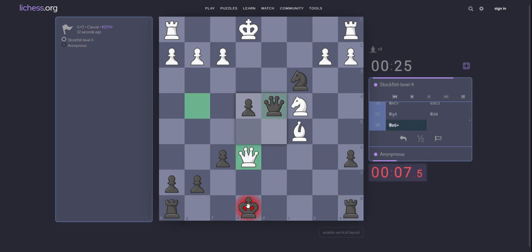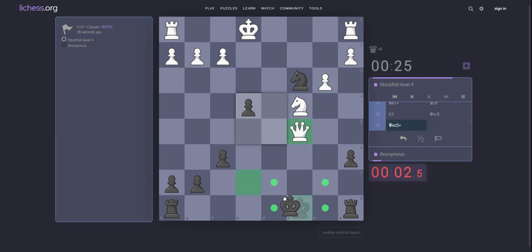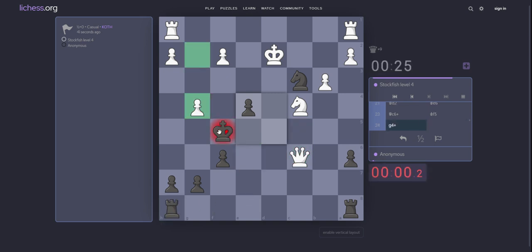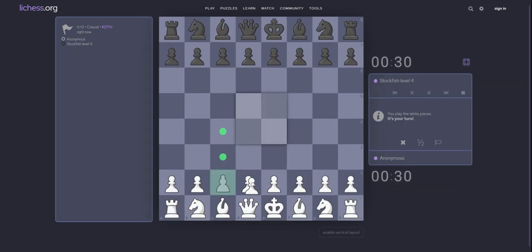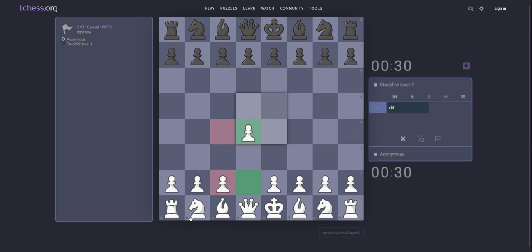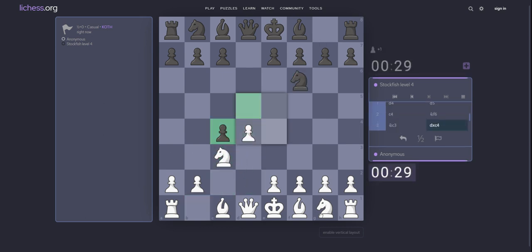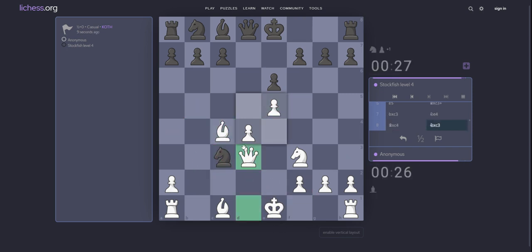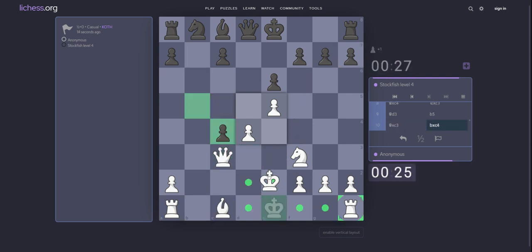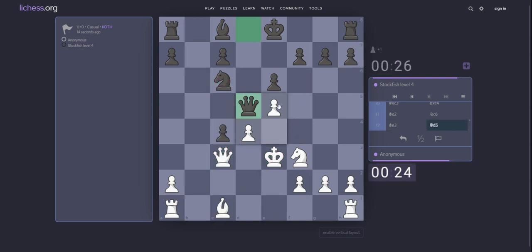Knight takes c3. Queen e7. Queen takes c5. Queen takes c5. g4. d5. d5. Now bishop b4. What about e5 move — knight takes c5. Queen d3. Maybe b5. He has a decision, but I think he should take on c3.